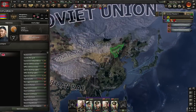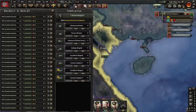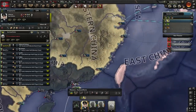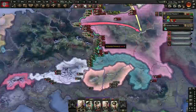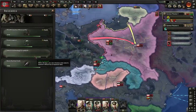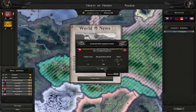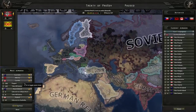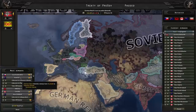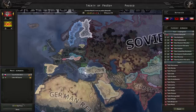We declare on Poland as soon as the war goal is ready and start justifying on a Japanese puppet next. Since Czechoslovakia is a major and world tension is at 100%, the justification will only take 25 days. As soon as our Vietnamese divisions are ready, we send them to Shanghai. We also bring our fleet to the region. Once enough time has passed, we push Czechoslovakia below the surrender limit. The following peace conference provides all that we planned for, so we swiftly annex everything. Leaving Czechoslovakia alone again would not grant them faction leadership — that was taken at the start of the peace conference.